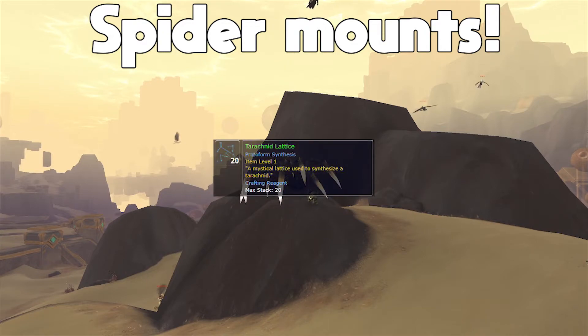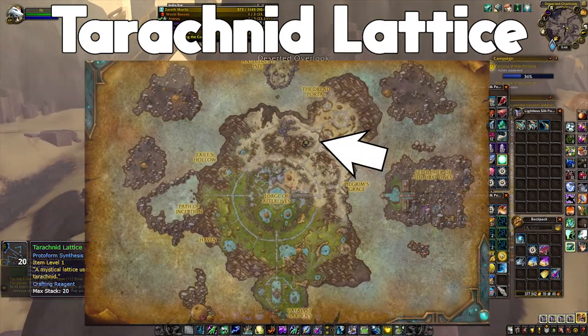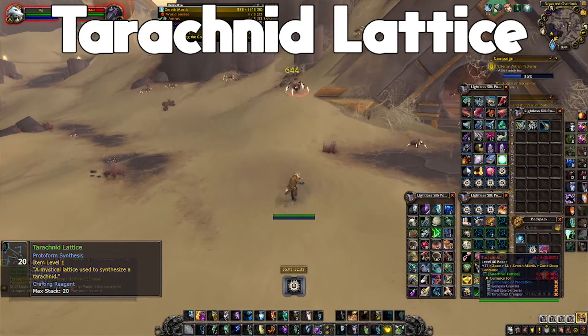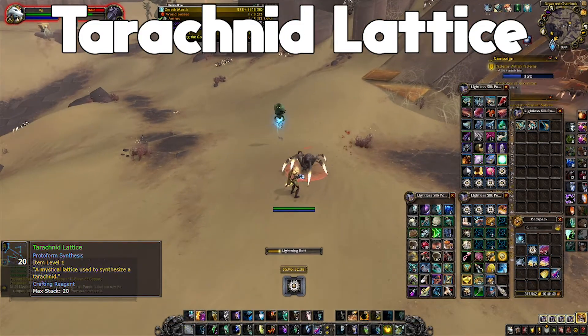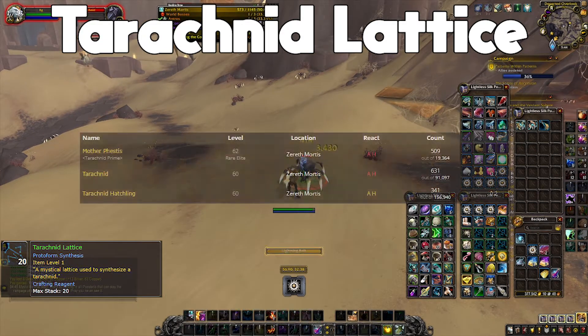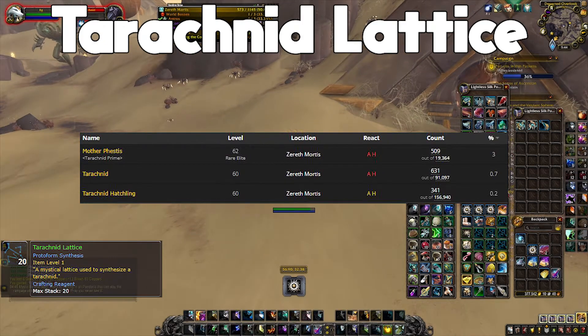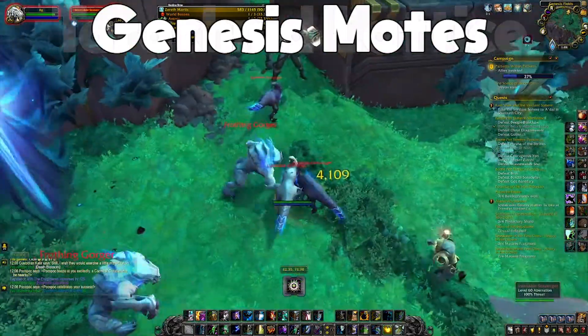You're going to need three Tarachnid Lattices total — one for each mount. The best place to go for this is either killing Mother Festus the rare, or farming the Tarachnids and Tarachnid Hatchlings inside and outside the cave where she's located. Mother Festus has a 3% chance to drop the lattice, and the other mobs have just under a 1% chance.